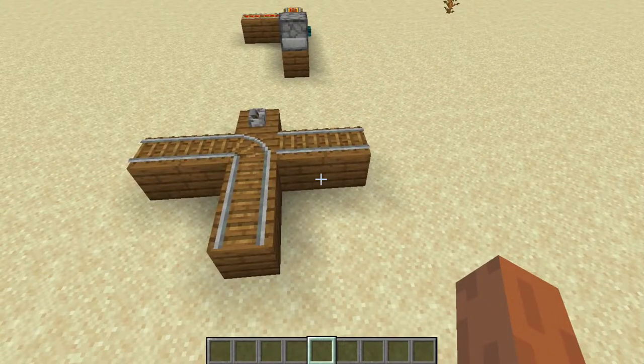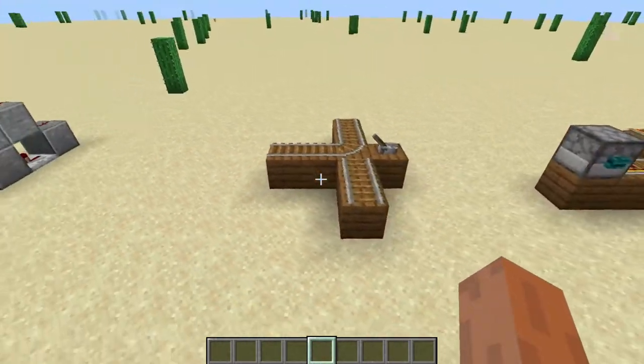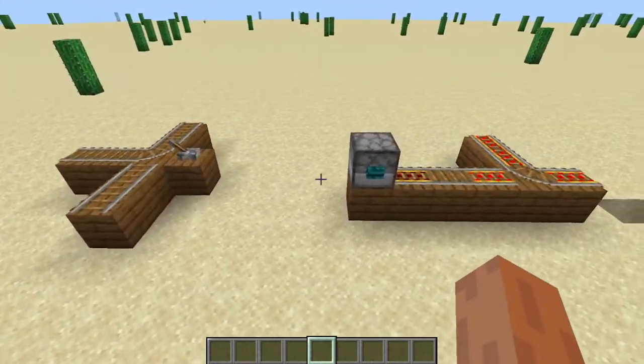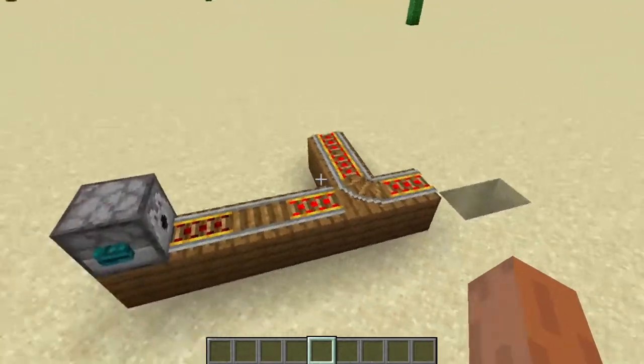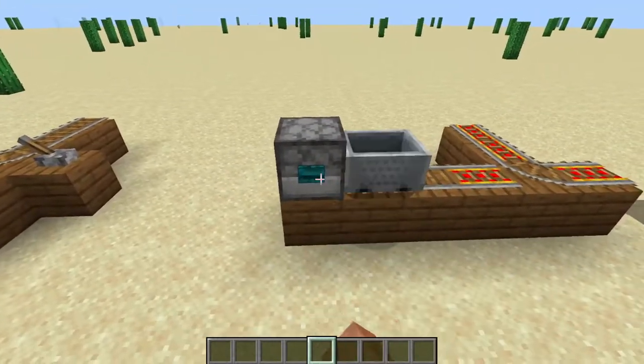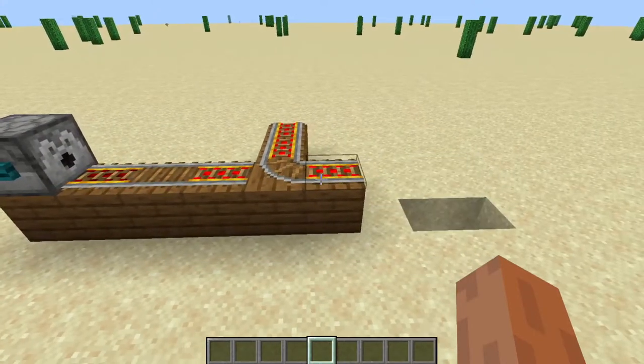So you could set it up like this and it would totally work. But you could also turn the turn part of this 90 degrees and just make the whole thing slightly more concise. This is because when a rail goes over a turned rail like this, they'll do a little spin move and keep going straight.